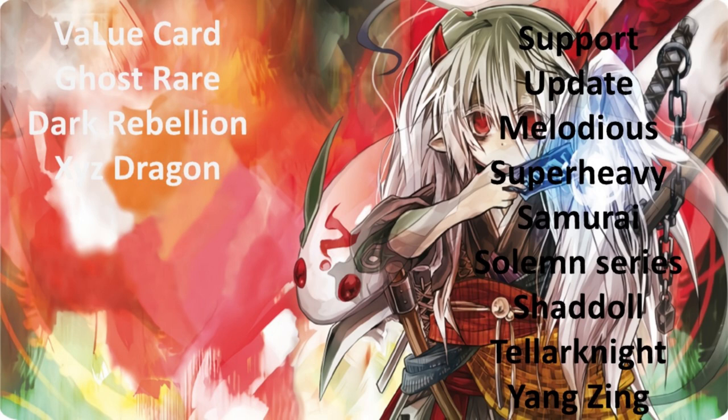Being able to target a monster at this time, halve its attack, and add it to your own was very powerful. You've got to remember, at this point in time, Cosmos did not really exist. Targeting protection wasn't a really common feature in Yu-Gi-Oh — most decks didn't have targeting protection. Target protection was usually for archetypes that were really very good; it was usually a very sought after thing, but not very many archetypes had targeting protection. So cards that could target cards were really very good at this point.